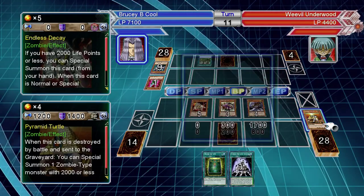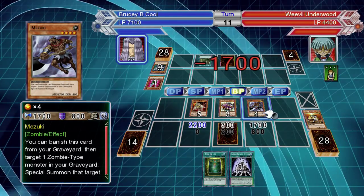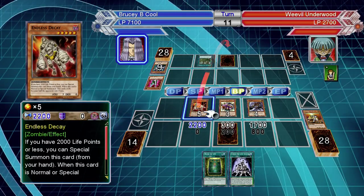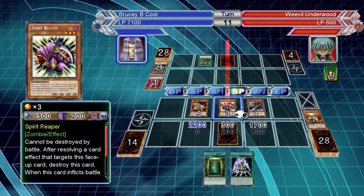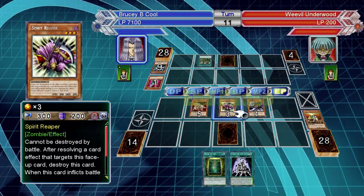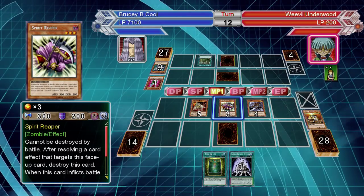If you do let him swarm, you could be in a bit of trouble. Things like Cross Sword Beetle — if that's out, then any other insect monster, including itself with another insect on the board, can start dealing piercing damage if you're in defense mode, which is a little bit nasty. But other than that, there's not a lot else to worry about monster-wise.